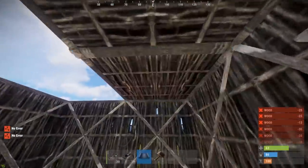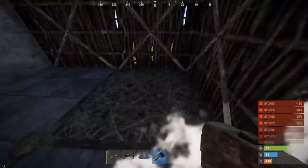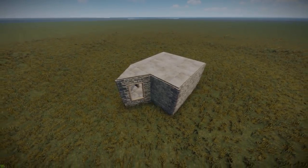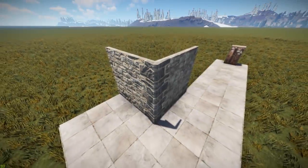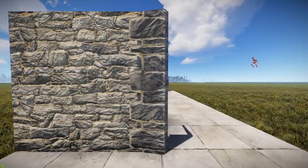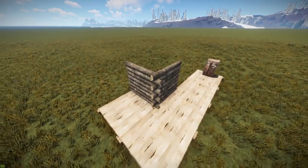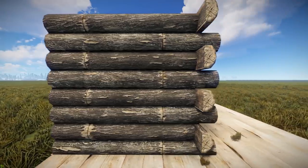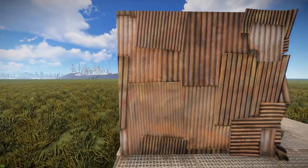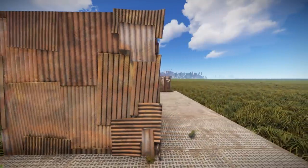First things first: can we still build the classic normal 2x2? Yes we can. Rust has changed the way particular building blocks look. The most drastic change is the metal. Next to that, the only thing they really changed to the other building mats is the way the corners are shaped. Here's an overview of how these changes look. Twig hasn't changed so we're leaving that one out.